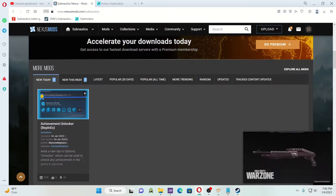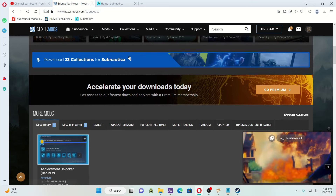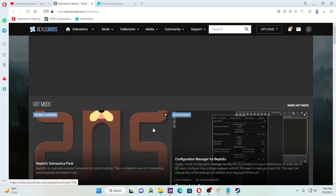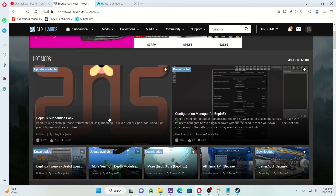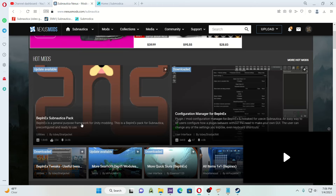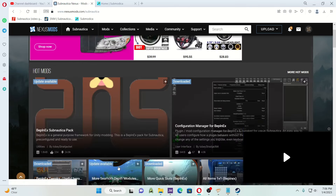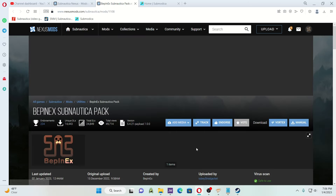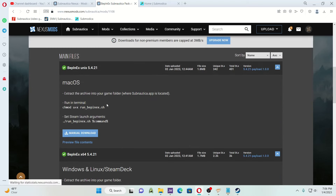We're going to go to the Subnautica Nexus website. The BepInEx Subnautica pack is what you're going to download, and it's right at the very top — you don't have to scroll through a whole bunch of mods and you don't have to search. It's right there. So BepInEx, here we go, go to Files.